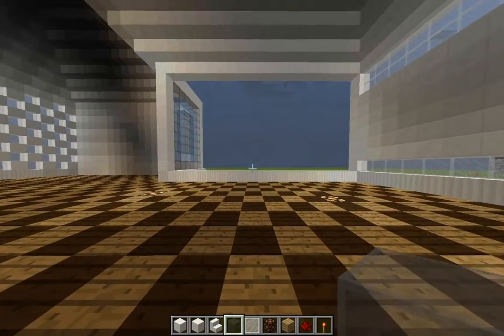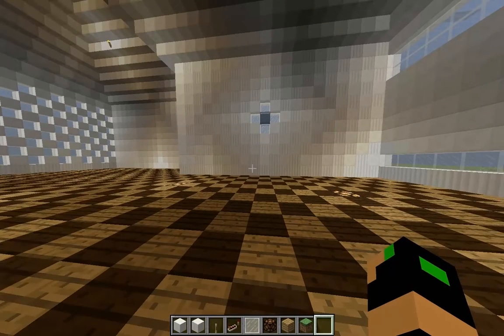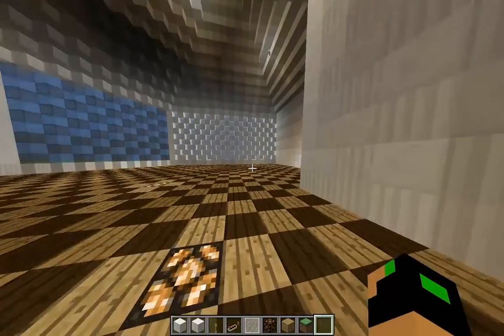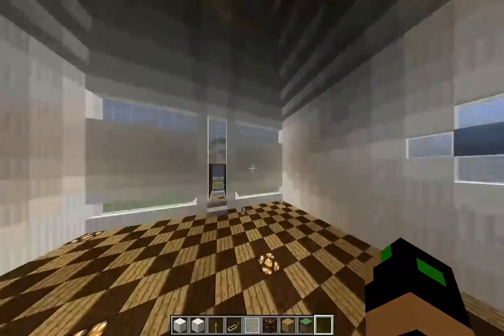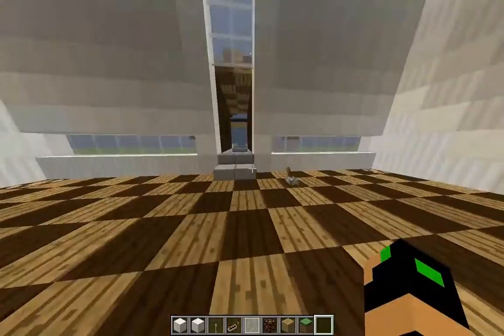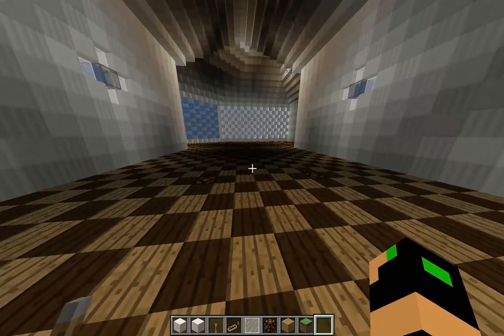I'm gonna go ahead and finish this wall — you guys will see it in three, two, one. Alrighty guys, bam — look at that nice new wall! I guess what that means is I am finished with this house. Obviously I'm going to need to do some more interior decorating because right now it looks very very plain, and it's gonna have a ton of redstone in it, more than just this light thing.